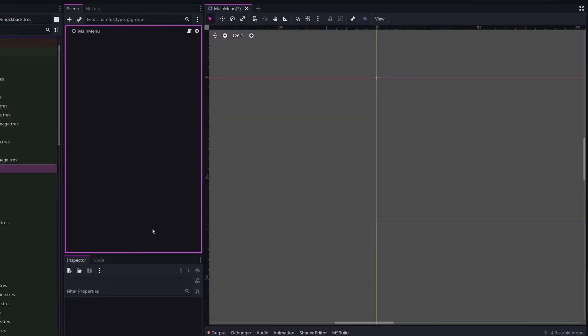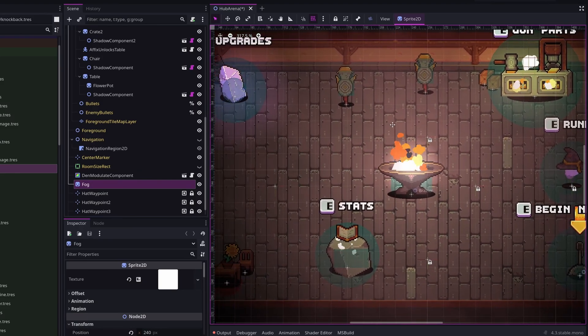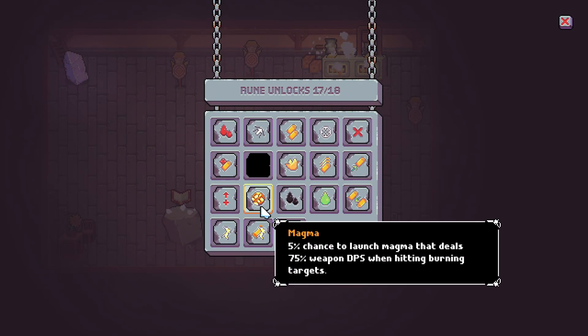I deleted the main menu I had previously made and crafted this hub room for the player. Now upon starting the game, you are immediately dropped into this area. From here, you can see your gun part unlocks, rune unlocks, statistics, and begin a run.